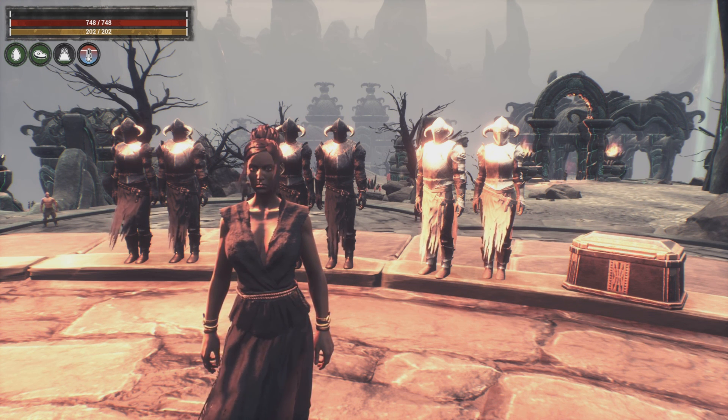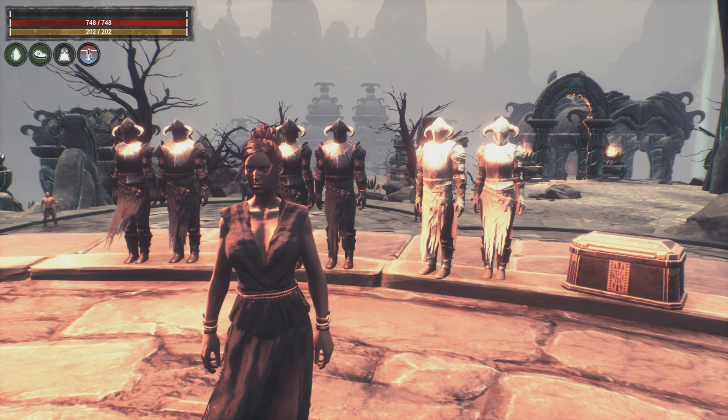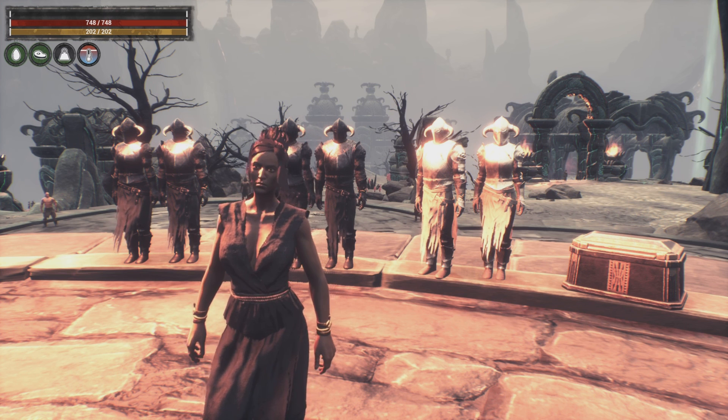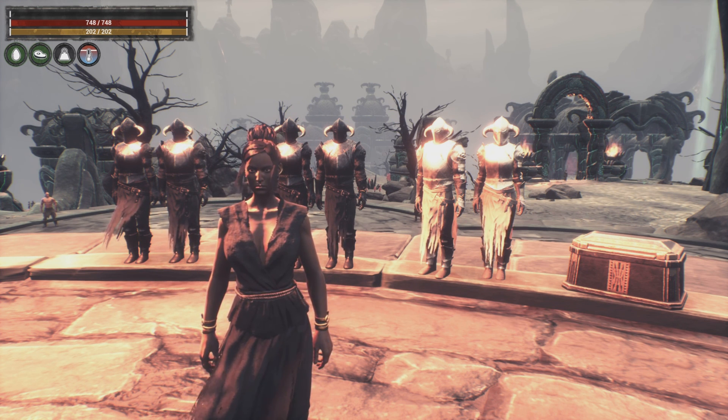We're not going to go over all the armor sets we covered for the cold because they're very similar, but light and medium armors really aren't ideal for the volcano. You want at minimum two bars of heat protection, and ideally when you come to the volcano you want to be wearing heavy end-game armor.